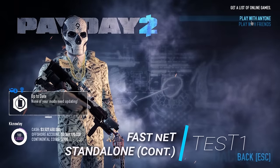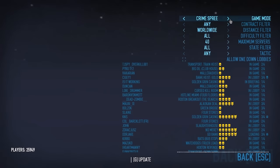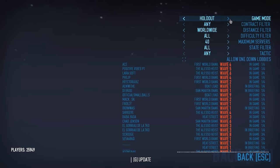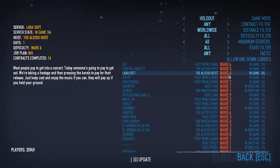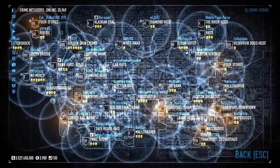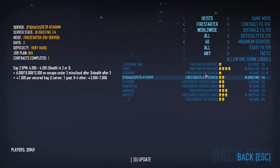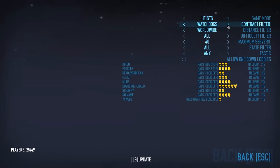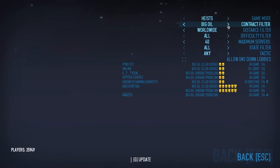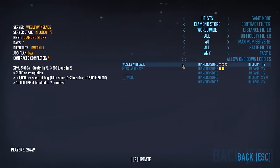The continued version of Fastnet Standalone by Test1 is another useful mod that improves upon what Overkill have initially given us, streamlining the often obtrusive matchmaking system to allow you to find public heists far easier. Instead of a poorly presented splodge of lobbies, with this mod you can see every heist being run in an online match to join the perfect group for you, even getting extra details such as whether the group are in a heist or in the lobby, to avoid those awkwardly timed connections. A must-have for any public game player.